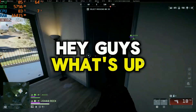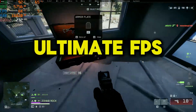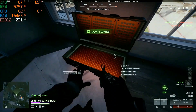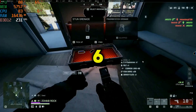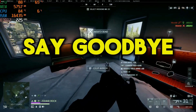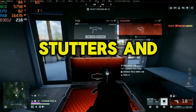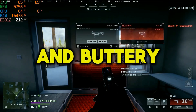Hey guys, what's up? Hope you're all doing great. Today, get ready for the ultimate FPS boost. I'm going to show you the best AMD Radeon settings for Battlefield 6 Season 1, so you can get ultra graphics and maximum performance. Say goodbye to lag, stutters, and low frames. Your gameplay is about to get super smooth and buttery.